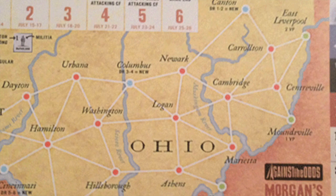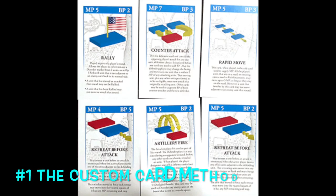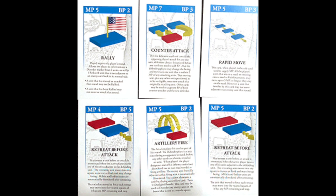And the number one alternative to dice is the custom card method. Custom cards can be used essentially in the same manner as the playing card method, but they have the added bonus of having an event on them. Essentially, the card can be played for either its value or its event. This gives the player more options when strategizing. Turning Point from Worthington Games has done an excellent job of using the custom card method.